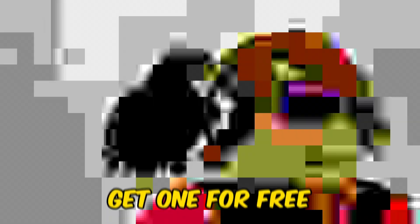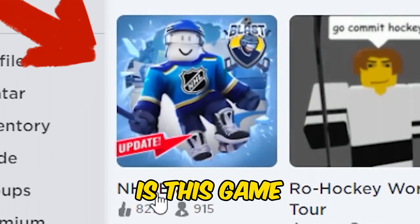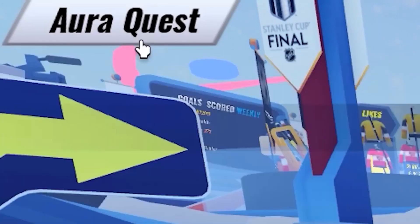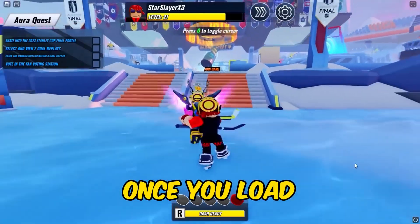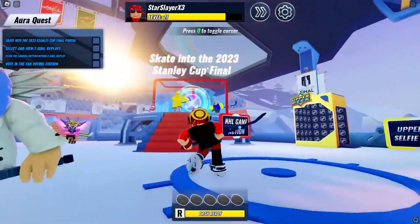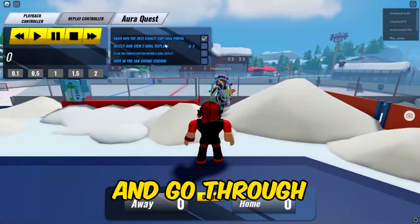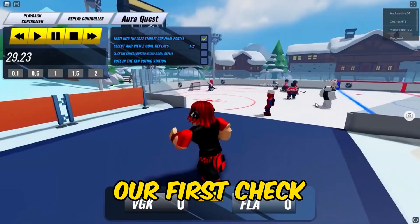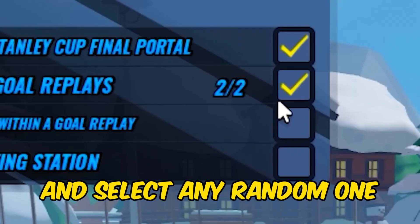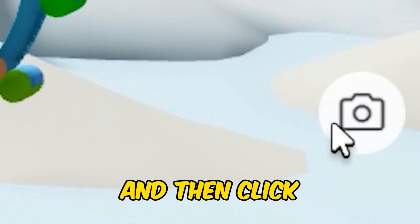We now have a cool new free shoulder bird. I've always wanted an item like this and now you can get one for free. Ninth in search is this game. Once you load in, the top left has a free item checklist. Go towards the right and go through this portal — we will get our first checkmark. Now go to the replays on the left side and select any random one. Do that twice, and then click the camera.